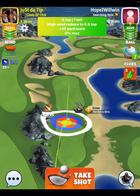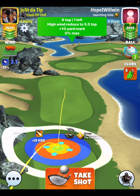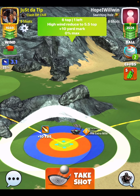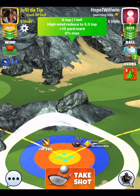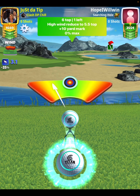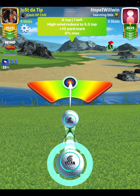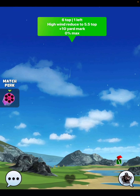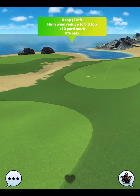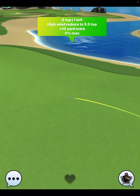6 top, 1 bar side spin to the left, plus 10 yard mark. Now you can see here I put that if the wind is high, reduce it to 5.5 top. So maybe like anything 3.8 or above, go to 5.5 top. You don't want to hit this little fairway roll here and go into the rough. But you're going to notice here with 3.1 mile per hour wind, this is a really good spin structure. It gets us right into the range where we want to be for shot number 2.